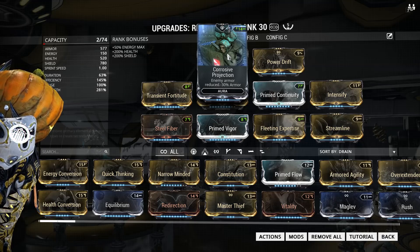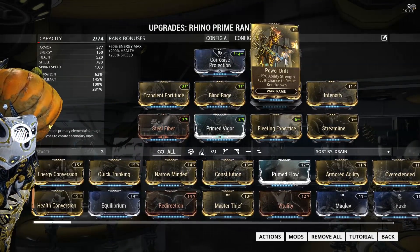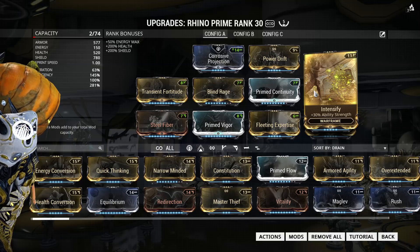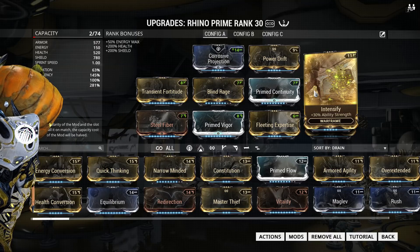To get 281% power strength I'm using Transient Fortitude, Blind Rage, Power Drift, and Intensify. This gives you an insane amount of health on Iron Skin so you can face tank the Teralyst for quite a while, and it's also what gives you the 141% damage bonus on Roar.